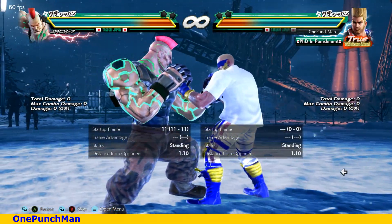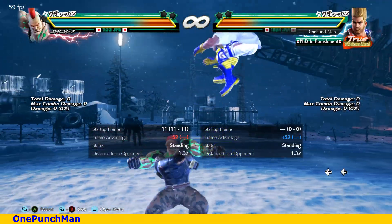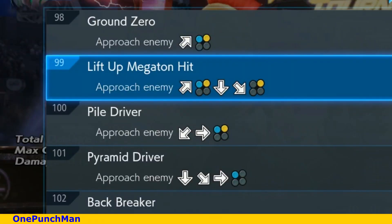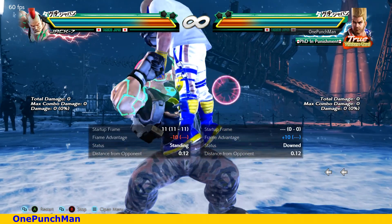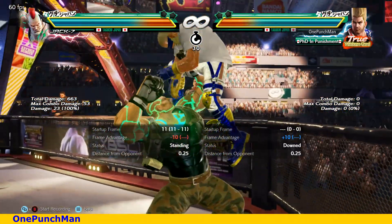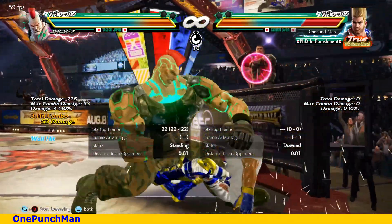Hi guys, welcome to my channel. Jack's Megaton Hit grab is an extension of his up-forward 1+2 grab. It does good damage, and on wall he can wall splat for a combo with tot punch.